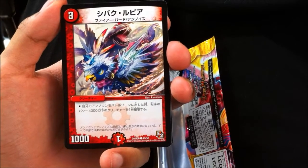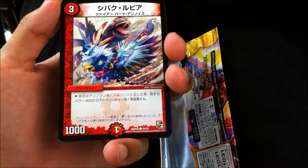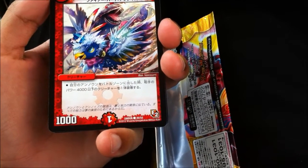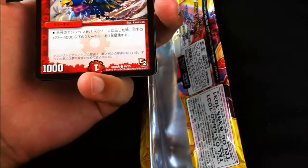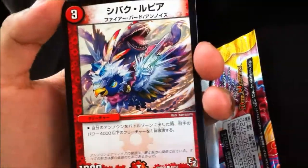Alright, we got a three-cost Firebird. 1000 power. When your unknown enters the battle zone, destroy one of your opponent's creatures with 4000 power or less. Look at that art though — look at that.